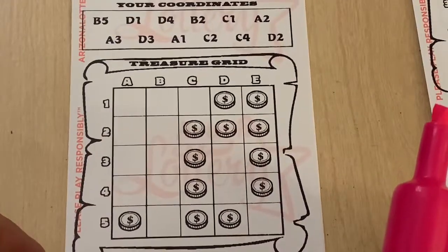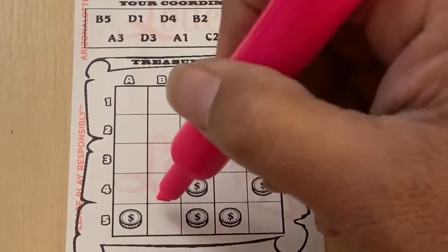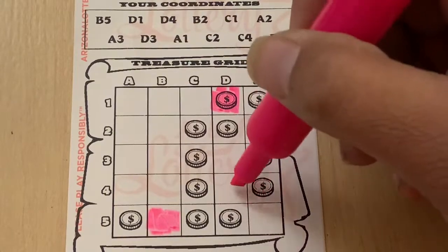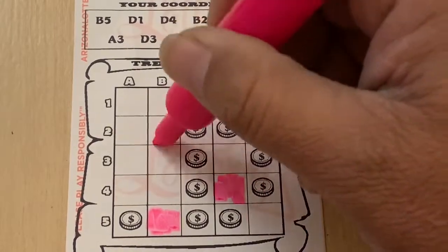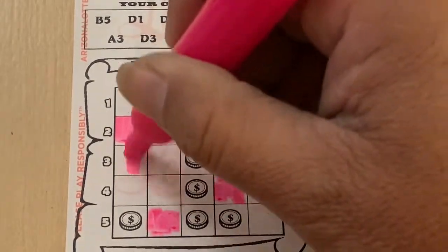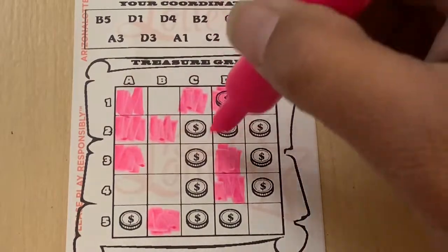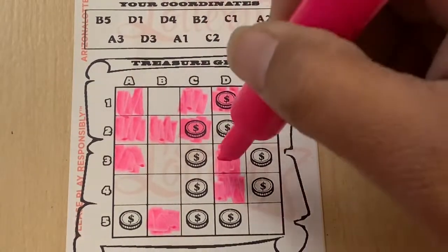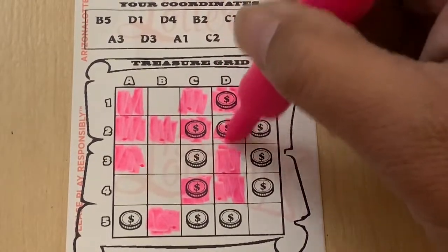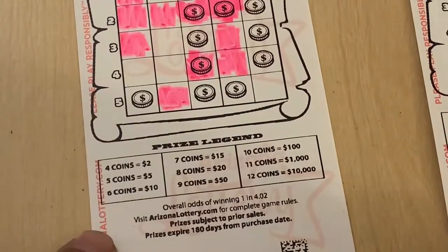Last ticket. So far we're going to go $2 back out of $10. B5 — we got the whole B row again. D1. D4. B2. C1. A2. A3. D3. A1. C2. C4. Three coins. And D2. Got another win — another $2!